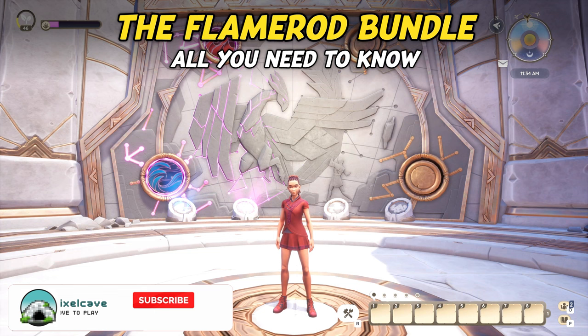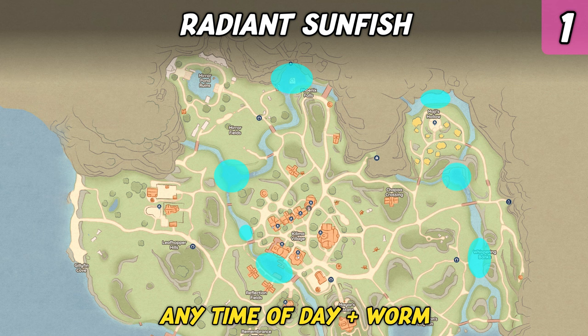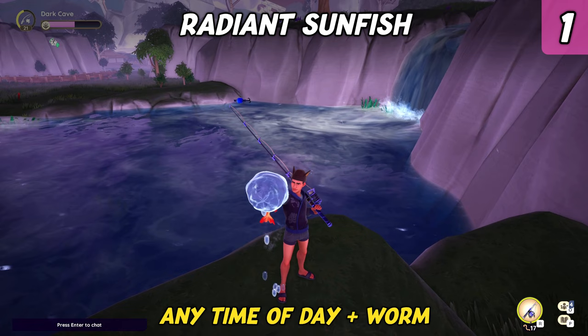Let's start with the Flame Road Bundle — it's the only bundle that requires fishing. The first fish you need is the Radiant Sunfish. It can be found in the rivers of Kilima and can be caught at any time of day. The only requirement is the regular worm as bait. However, it's a rare fish, so it might take a while to catch one.